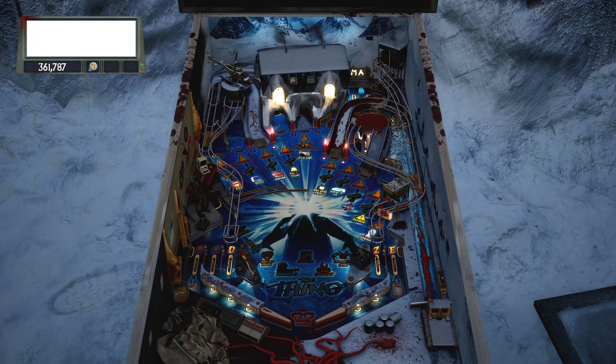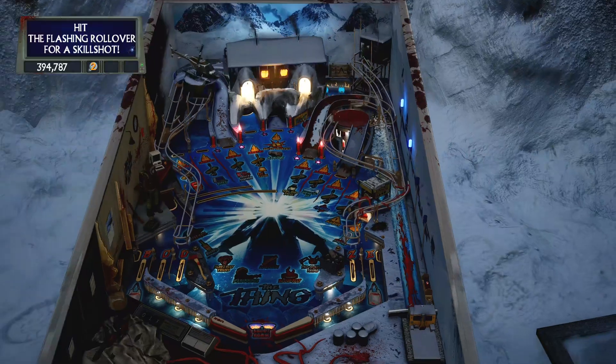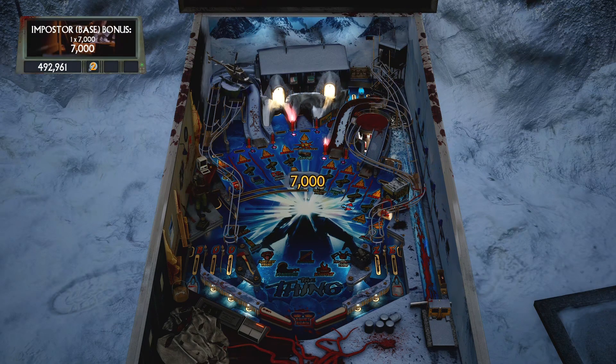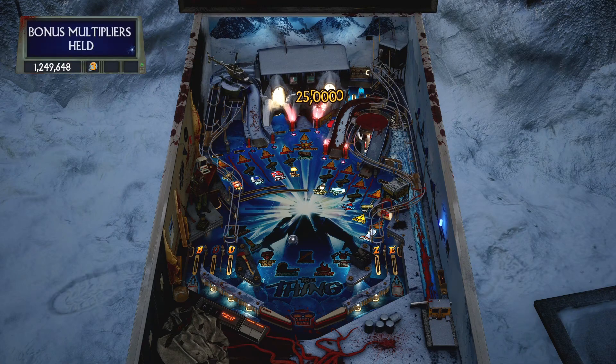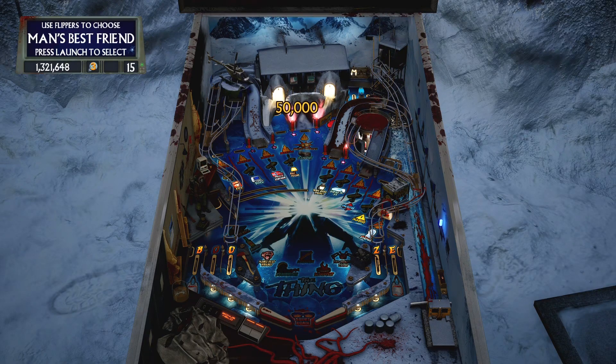The Thing table is next, and that's probably my favorite John Carpenter movie. It's got great table animations — at one point there's a flamethrower on the left of the screen that blasts across the playfield, and a dog mutant that appears and writhes around at certain moments. It's creepy and I appreciate these animations. There are plenty of audio clips but they're not directly from the movie. I thought I heard Kurt Russell's voice, but after playing a few times I noticed a definite voice difference and some lines are different from the movie. The voice actors are pretty good — they're close. This table is based on a 40-year-old movie and I figured the license would have included audio from the film, but maybe it was a much more expensive license.